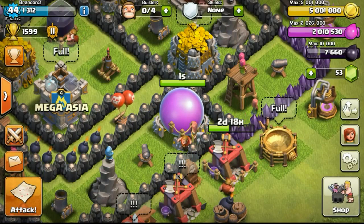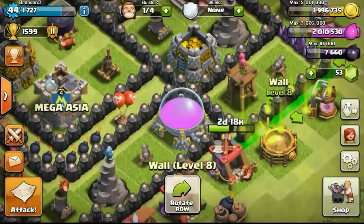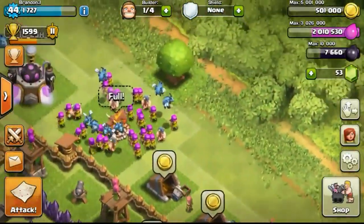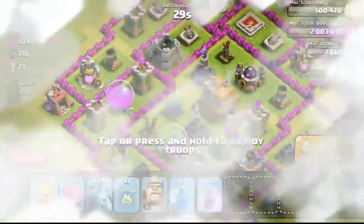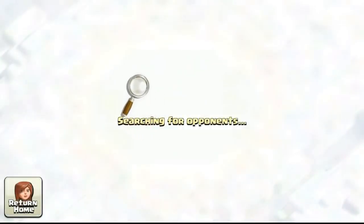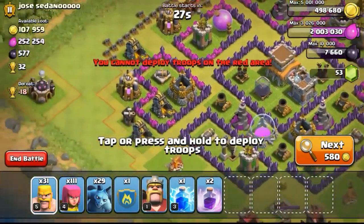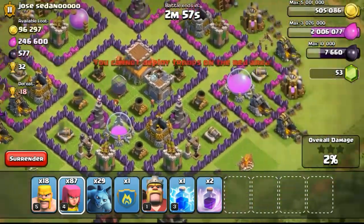Going back to my base - my Elixir storage has just completed its upgrade, so now I have 3 million Elixir capacity, which is really nice. Going to use all my gold to upgrade the walls, but leaving 500,000 to conserve some for raiding. Going to remove a trunk which will take 15 seconds, giving me 15 seconds to do a raid and get a bit more gold.